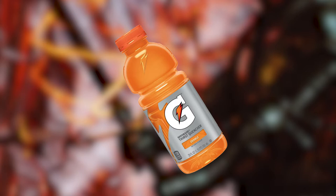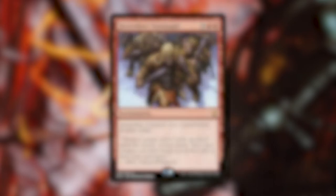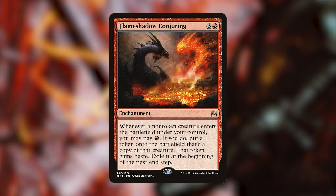You might be asking, Griffin, what do you mean by Gatorade? Well, in a boxing ring you go back and drink some Gatorade so you can be powered up to get back and smack down some more. First off we have Berserker's Onslaught, an enchantment that gives all our creatures double strike. Dictate of the Twin Gods — if a source would deal damage to a permanent or player, it deals double that damage instead. Flameshadow Conjuring — whenever a non-token creature enters the battlefield under your control, you may pay red; if you do, put a token copy of that creature onto the battlefield that gains haste, exiled at the beginning of the next end step.